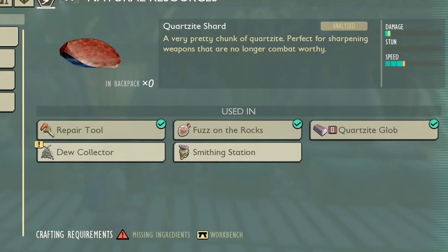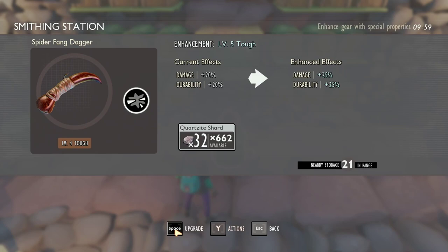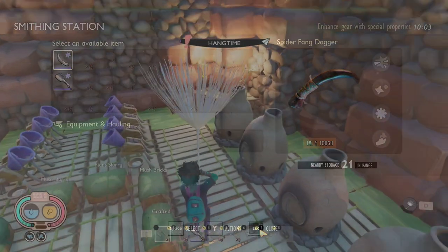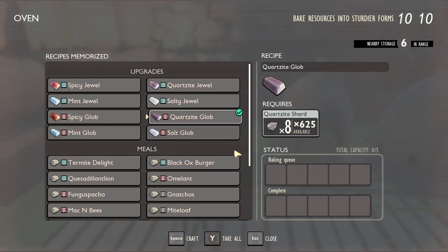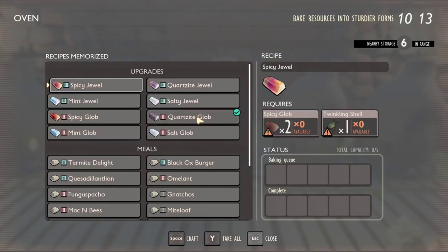Quartasites can be used to craft repair tools, fuzz on the rocks, quartasite globs, dew collectors, and smithing stations. They can also be used to upgrade weapons from level 1 to 5. Choose what you want to do and burn your stock. I chose to craft quartasite globs, which will be renamed mighty globs — and they won't be deleted from your chests or inventories.